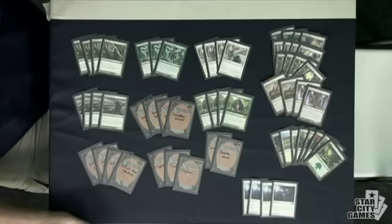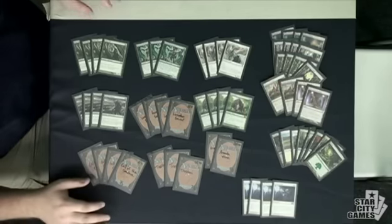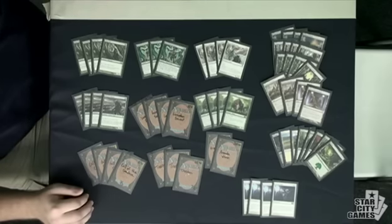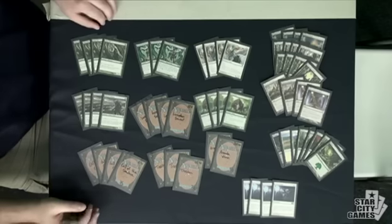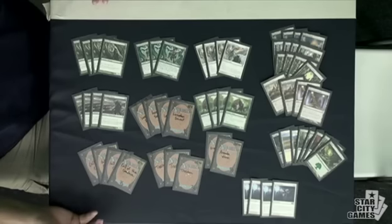Tristani is one of the big cards in this deck. What she can do is basically gain you a ton of life from all your creatures — a Thragtusk is plus eight life, and if it dies that's another three life. Then you can populate the token to gain even more life and make even more guys.